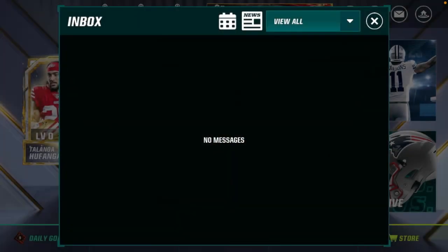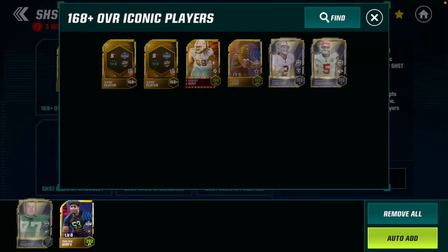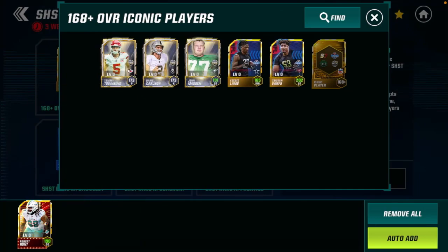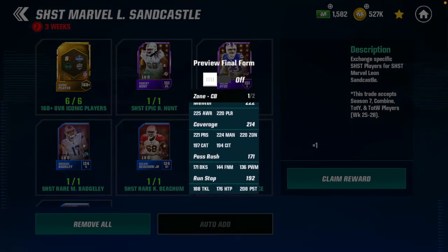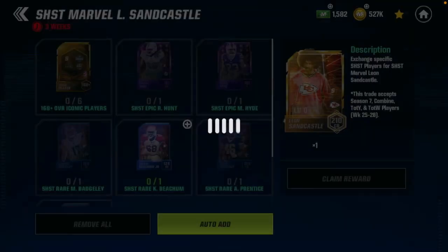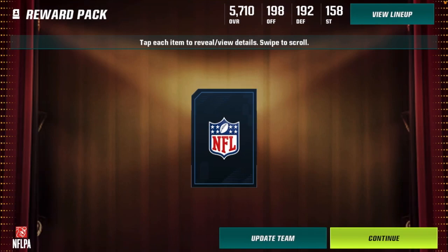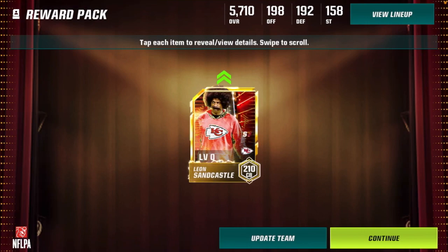Let's go to the trade block and check out which six iconics I put in. I had a mix of team of the year and combine — I essentially used combine to build two random iconics strictly for a marvel to get a good head start. I have a few team of the year players in there: the CeeDee Lamb, Tristan Wirfs, who don't really make my team, and Robert Hunt who was extra from S7. Here we go — 210 overall Marvel Leon Sandcastle. We are going to level him up: three, two, one, boom — 210 overall Leon Sandcastle, the best corner in the game as of right now.